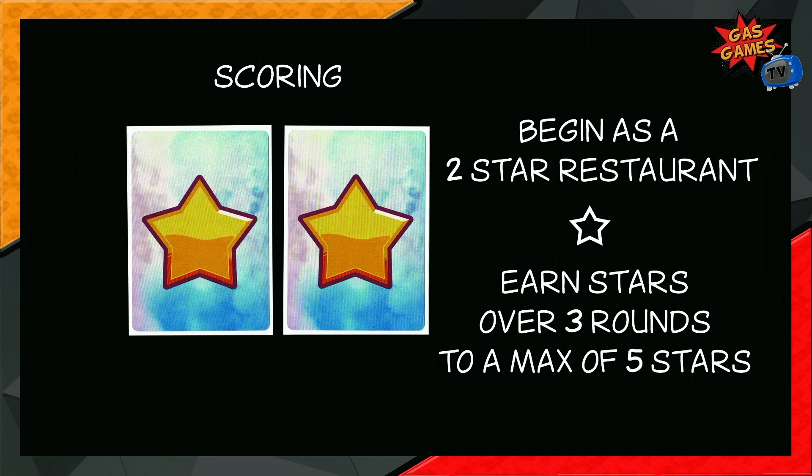At the beginning of round one we start with two stars, and if we manage to satisfy all tastes we gain another star at the end of each round. If after three rounds we have five stars, we can advance to the next difficulty level. We are going to time this and we'll have a timer on screen.